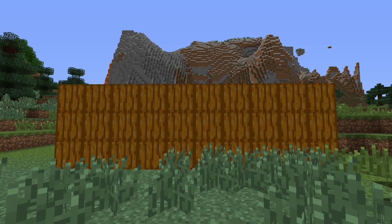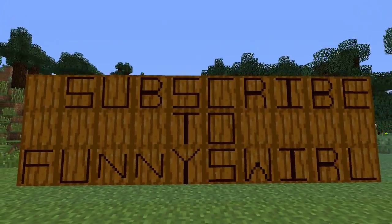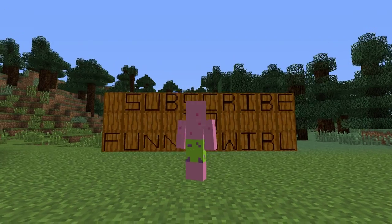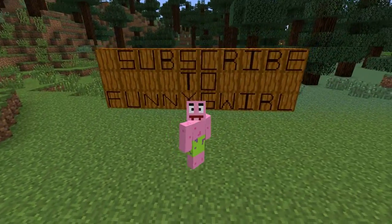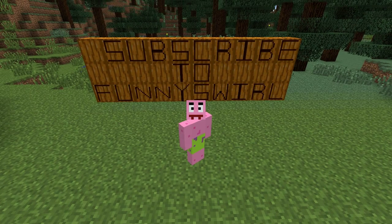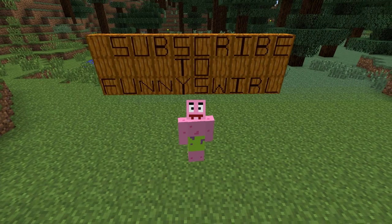Hey guys, what's going on? My name is Jack, and today we are here with another mod showcase. The mod we're reviewing today is the Carvable Pumpkins mod, which basically allows you to draw on pumpkins. As always, if we could go for 40 slobbery likes, that'd be very much appreciated and would win you my love. Just like the last showcase, I put a lot of effort into this, and positive feedback would mean a lot. Alright, time to grab some popcorn and a soda and enjoy this work of art. Now, let's get started.